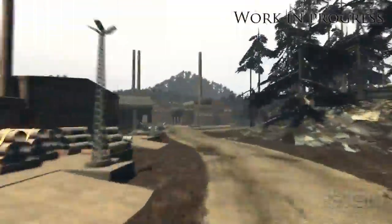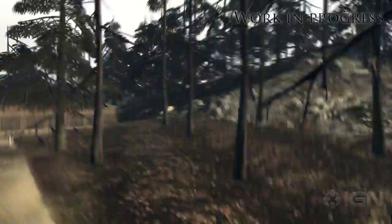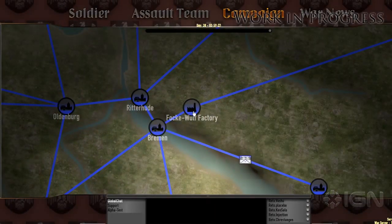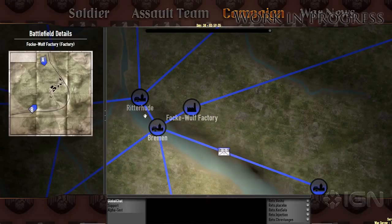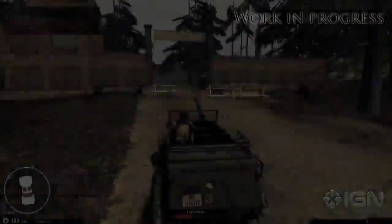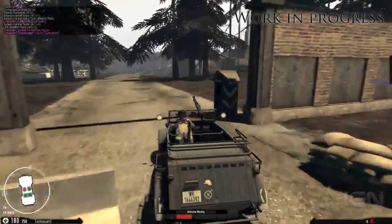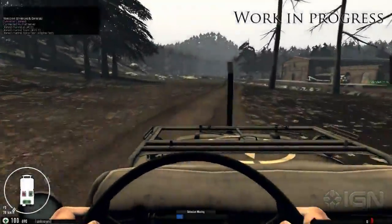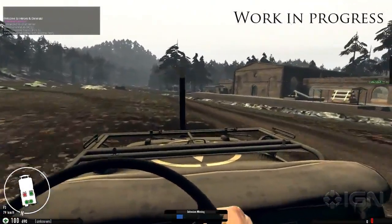I'll start by presenting one of the new maps. The factory map represents one of the factories on the campaign map. The factories produce tank, airplane, or infantry resources to the faction who owns them. The factory map has two access points: one through the heavily guarded main entrance, and one at the rear by the railroad tracks.